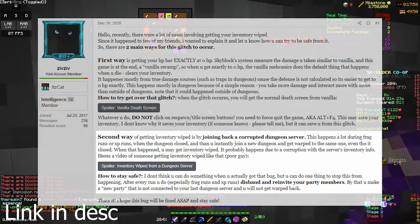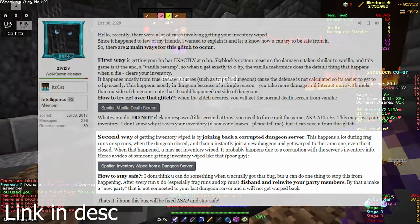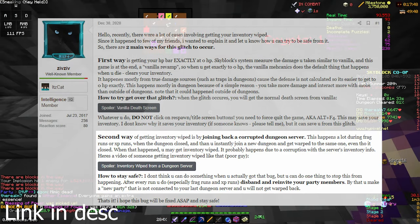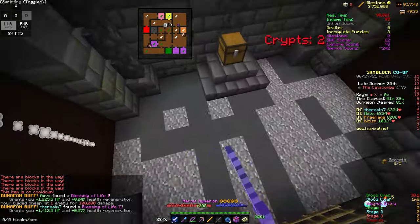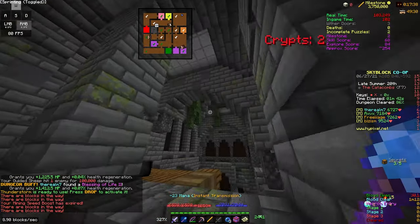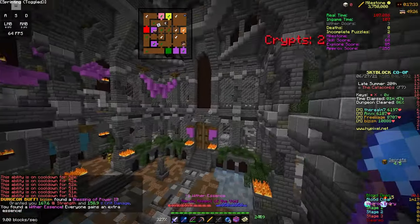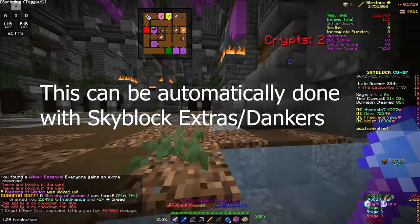The second way of getting inventory wiped is by joining back a corrupted dungeon server. This is basically where the dungeon is closed and you forget to reparty, so you rejoin the same dungeon. When this happens, there is a chance you can get inventory wiped due to the corruption with the server's inventory information. Sadly, this inventory wipe is not preventable by just closing your game, so you should ensure that you reparty after every single dungeon run.